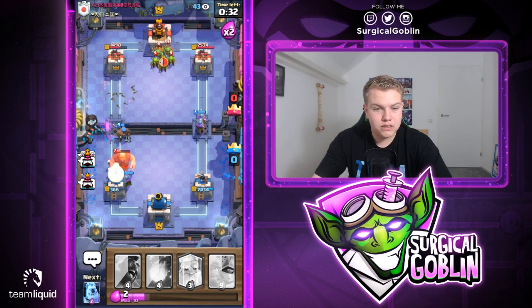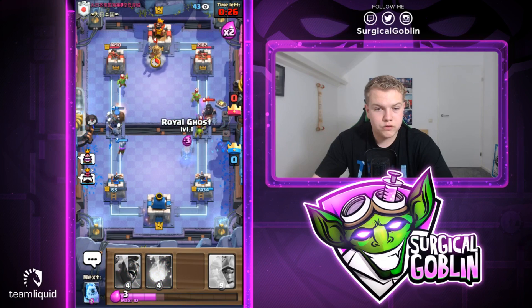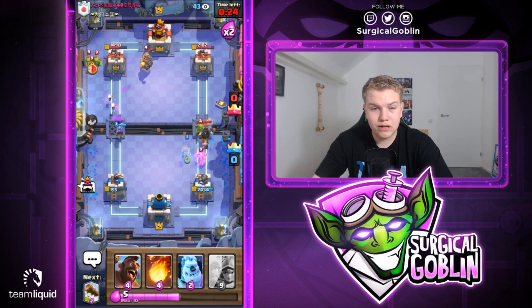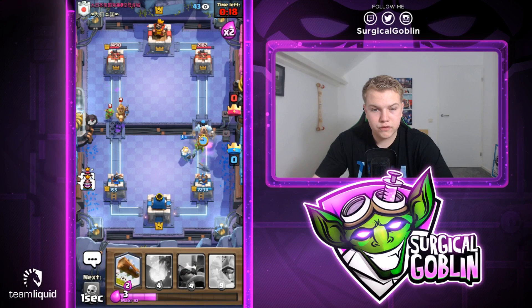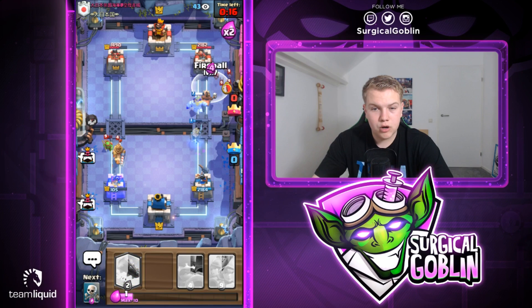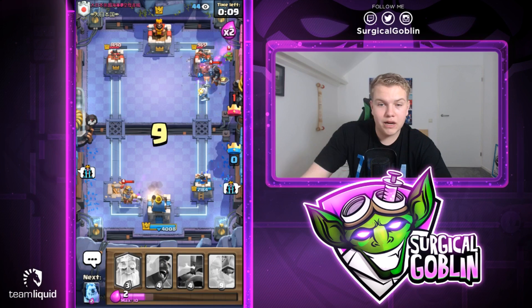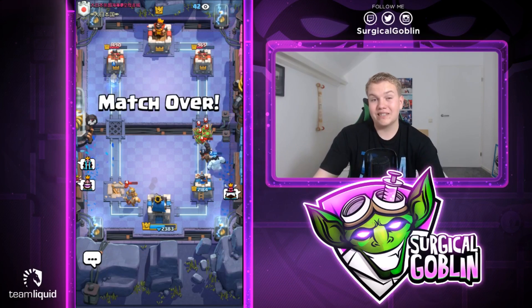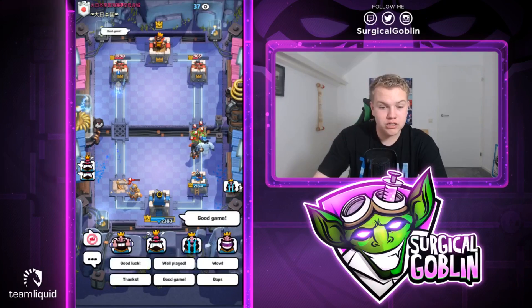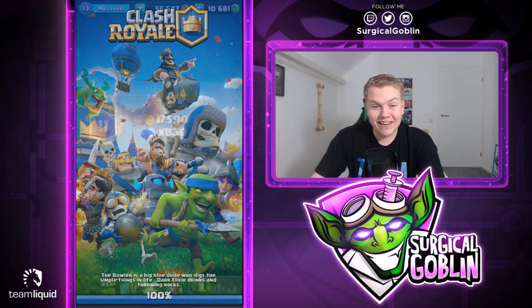He goes with Dark Prince then a second Giant. Ice Golem over here, Log, then Hunter to kill his Dark Prince. Skeletons for his Giant - the Giant actually died. Royal Ghost for the right side, Hog Rider into the right lane. Fireball over here - we hit the Bats. Prediction Log - we did hit the Goblin Gang. We bring the tower down to 900 HP but we only have five seconds left. Unfortunately with the number one deck I actually lost guys.